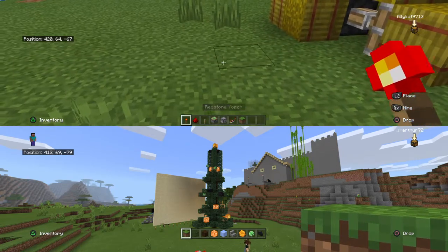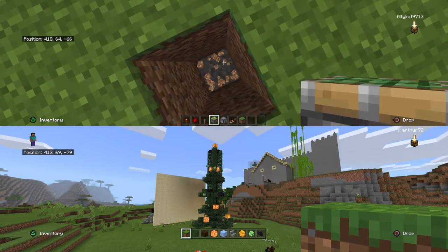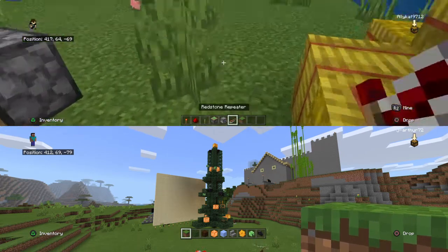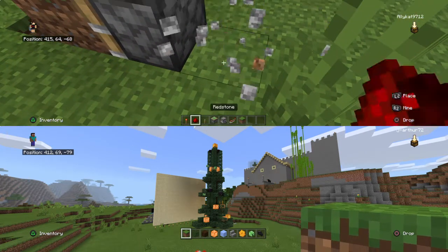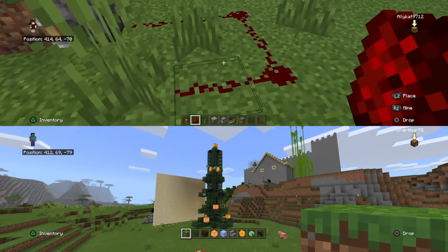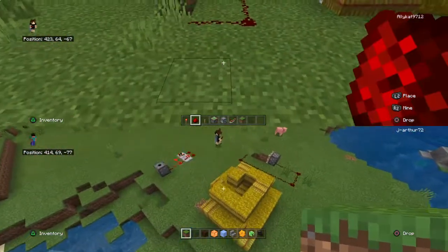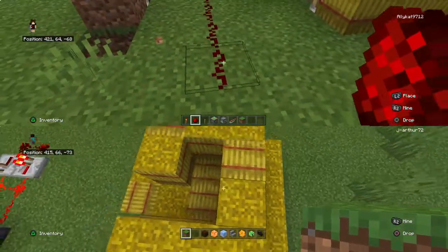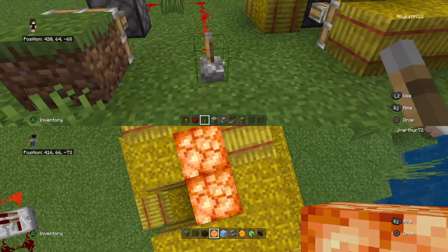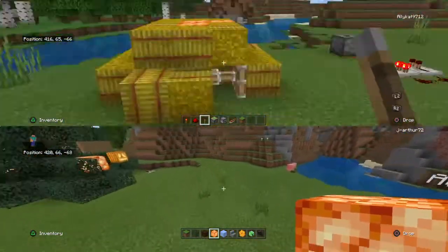So you're going to take a piston, dig down there, put the item that you want to push over it there, take redstone, and move it until you get to the area where you want to put your thing. Put the lever down. And this is what happens. That's what it looks like inside of there under all the hay.